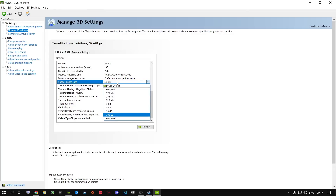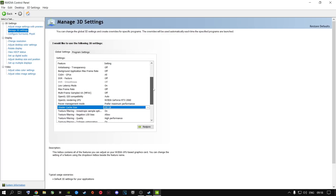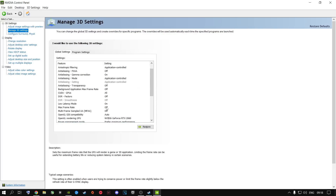Change the shader cache size to 100 gigs instead of default driver. Set power management mode to Maximum Performance. Then: Auto, Off, On, Allow, High Performance, On, Off, Off. The virtual reality settings — you do not need those at all. Then: Off, Off, On.